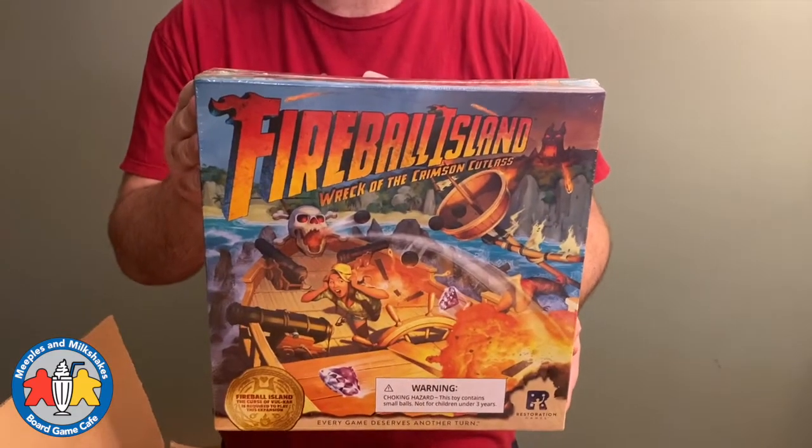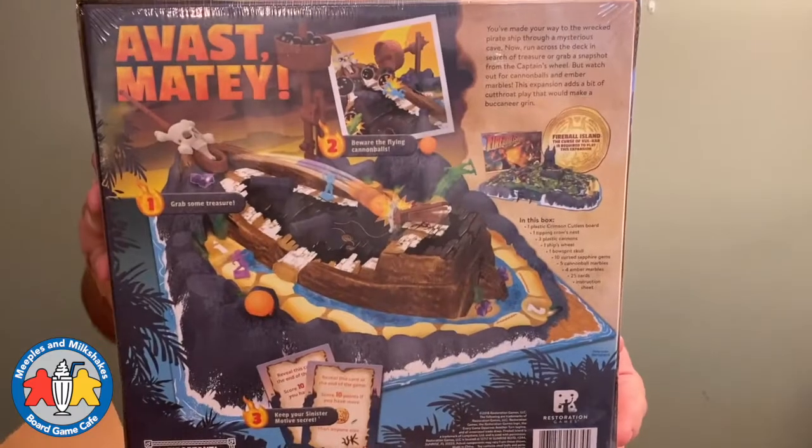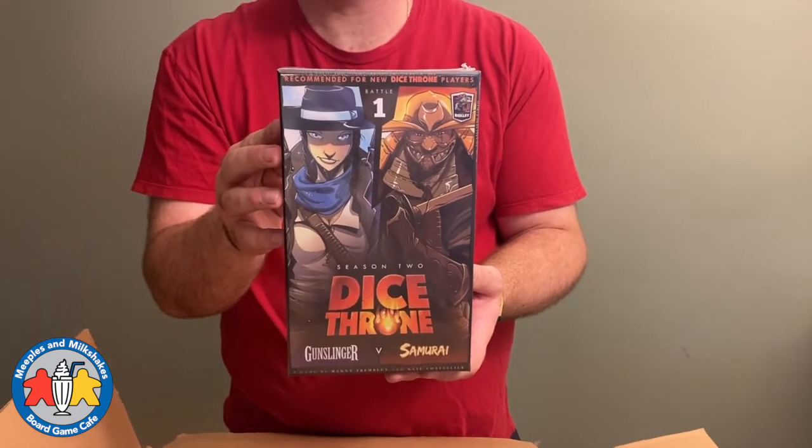We've also brought in some special orders of Fireball Island expansions. This is The Wreck of the Crimson Cutlass — looks pretty darn neat, like all of the Fireball Island stuff. And another special order: Gunslinger versus Samurai, Dice Throne Season Two.